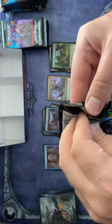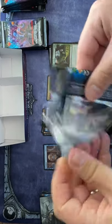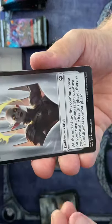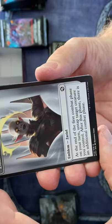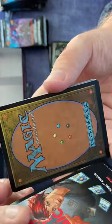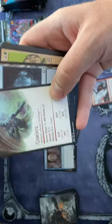This is interesting: at the beginning of your first combat phase on your turn, untap target creature you control — after this phase there's an additional combat phase. That's one of the planeswalker abilities.